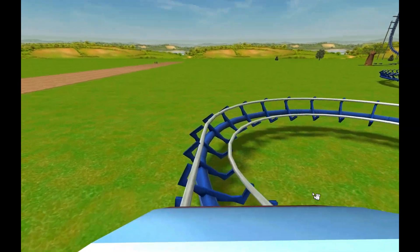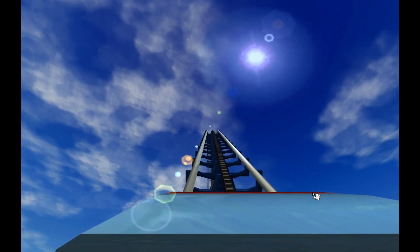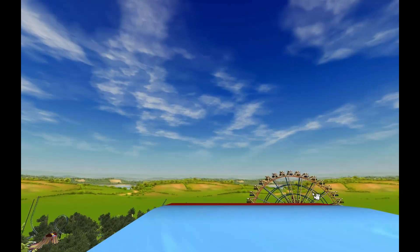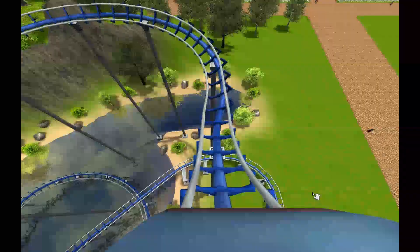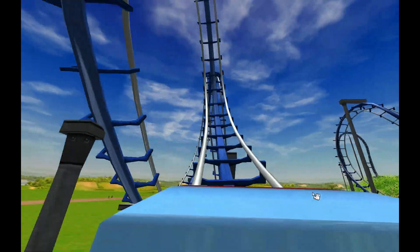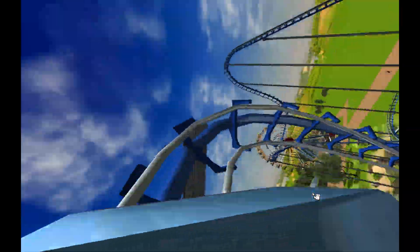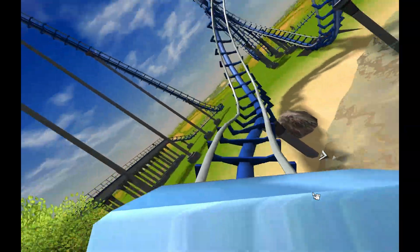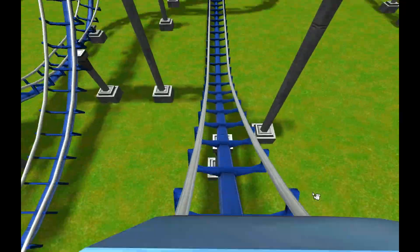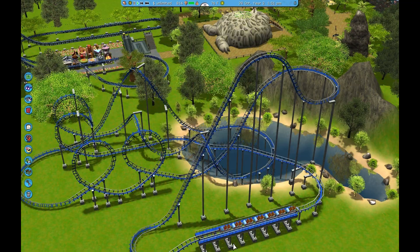So here we go. Nice little banked turn — maybe it doesn't need to be banked, but it kind of makes it tilty and uncertain. A second loop, zero-G roll, over the water — that's great. Double corkscrew, cobra roll — which you hit very fast — and then up. And there'd have to be a brake run, but that's fine.